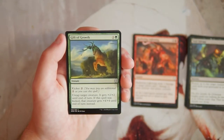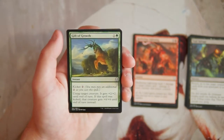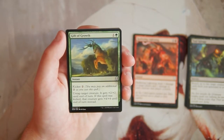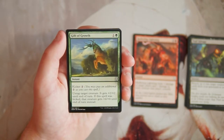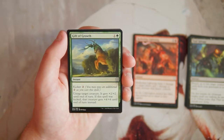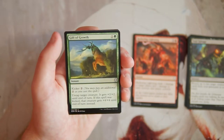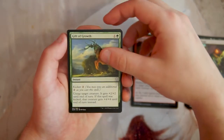Gift of Growth is an instant for one and a green with kicker for two. Untap target creature and it gets +2/+2 until end of turn; if kicked, it gets +4/+4 instead. This is a really solid combat trick. I like that you can kick it — late game if you have nothing else to do, just leave this up and it's great. Combat tricks are usually not great first picks, but I do like this card quite a lot.